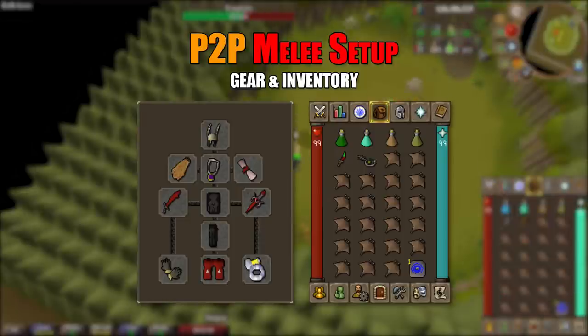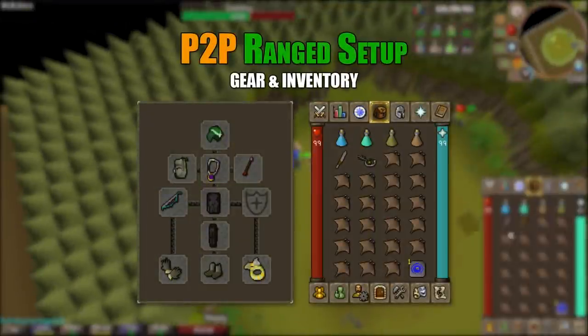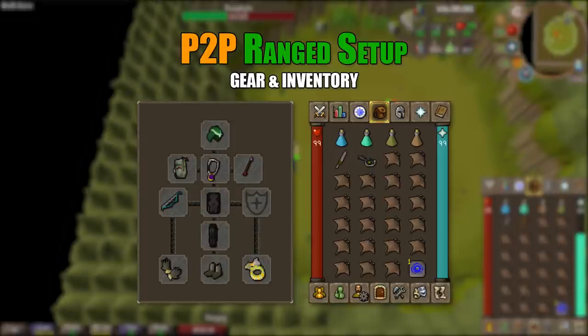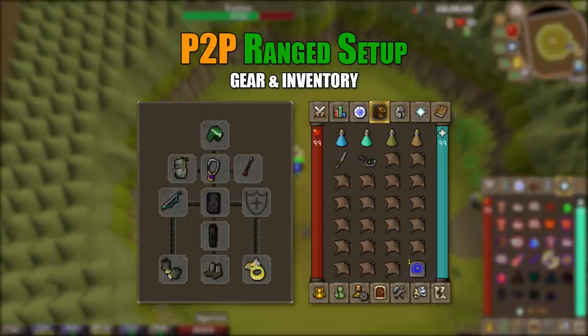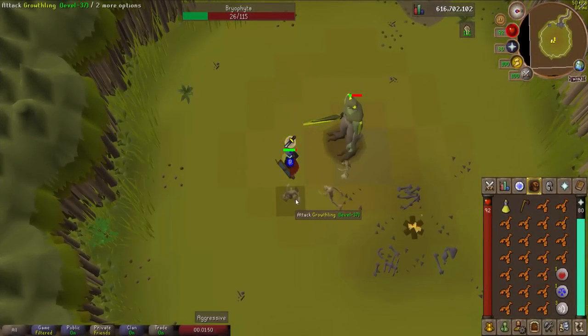If you're pay-to-play at higher levels, you can bring more than one key and do multiple kills per trip. For the pay-to-play ranged setup: god coif, Ava's accumulator or assembler, amulet of glory, amethyst arrows, magic shortbow imbued, black dragonhide top and legs, barrows gloves, snakeskin boots, and archer's ring imbued. Inventory: ranging potion, prayer potion, antidote++, stamina potion, knife for the web if needed, mossy key, house teleport, and manta rays.